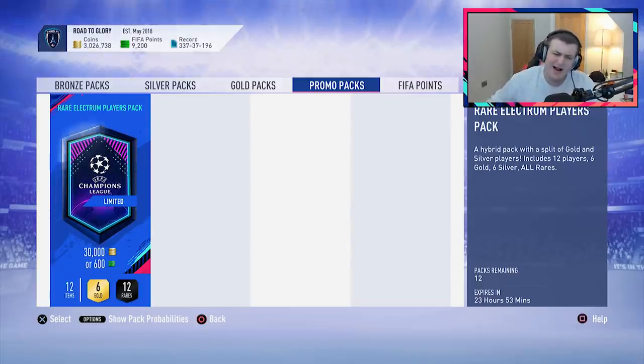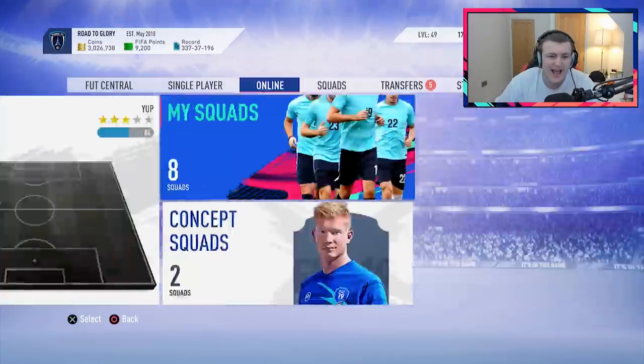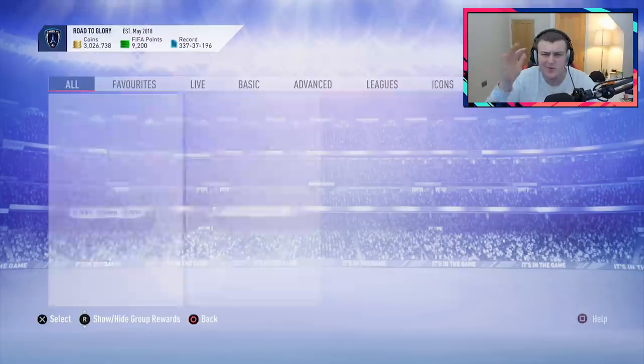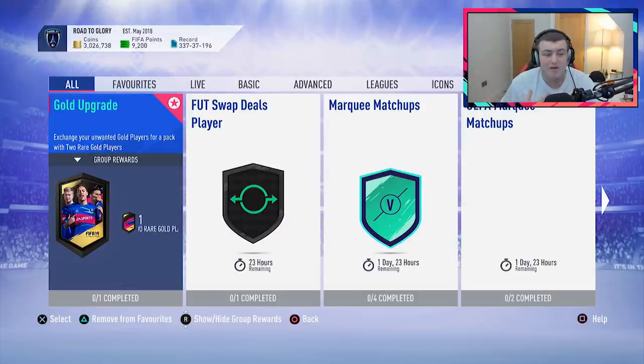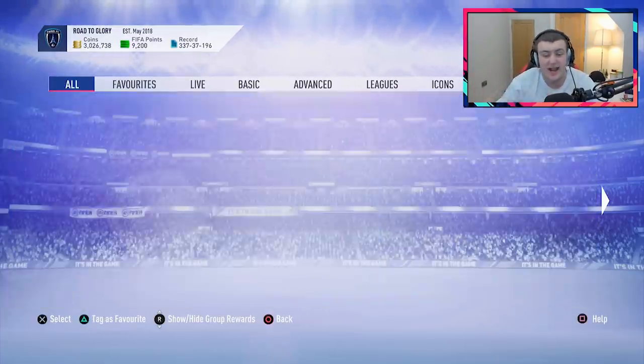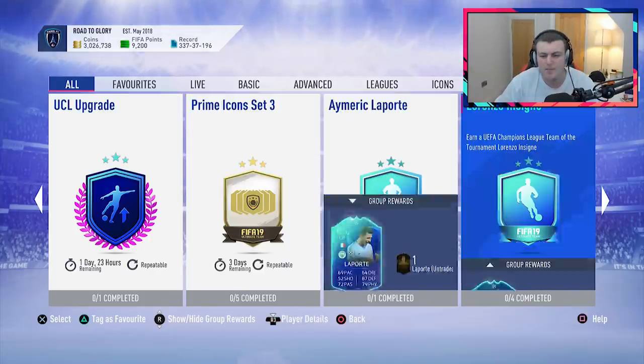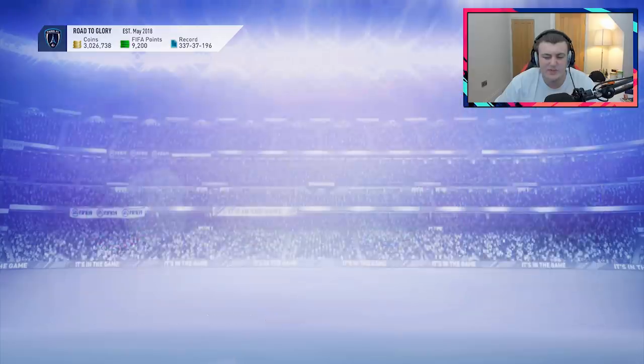I'm liking the content that you're starting to put out. We've actually got some new SPCs that we're going to talk about right now. Welcome back to a brand new video. Today, we're going to be doing some packs and doing some of the UCL upgrades, my favorite upgrades pretty much that you can get. We get the two UCL player packs for the UCL upgrade, but we also have a Lorenzo Insigne SPC.